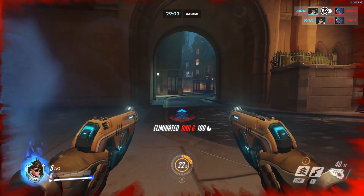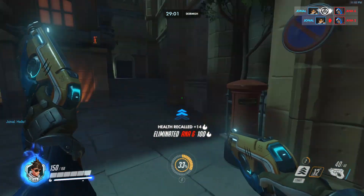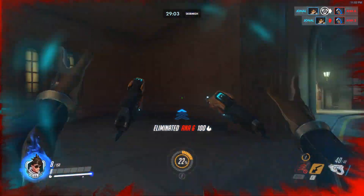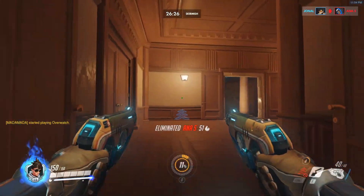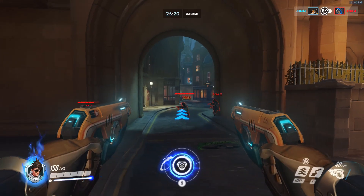It looks very much like other Pulse Bomb techniques. Essentially when you press the Q button for Tracer, her hand will kind of reach into her pocket, she pulls out the Pulse Bomb, and she kind of lobs it or drops it onto the enemy. It's not exactly a toss — it goes too short for that — she kind of lobs or drops it on the enemy.